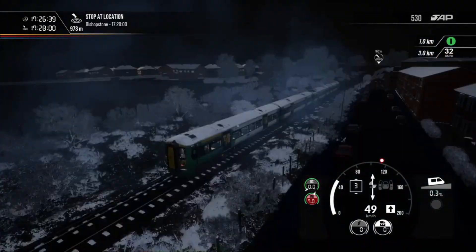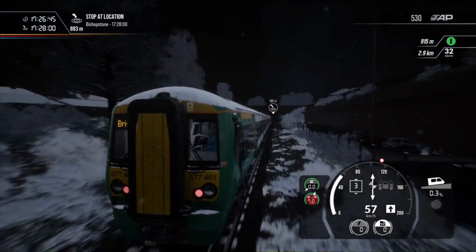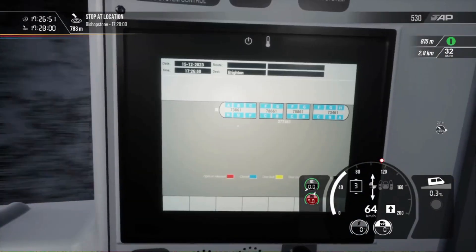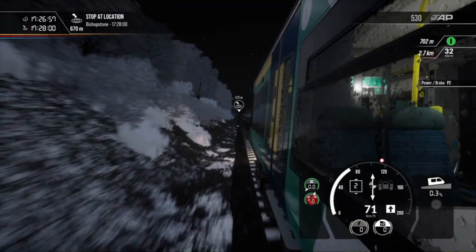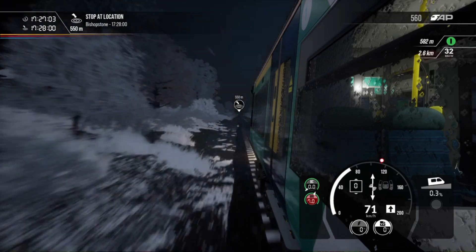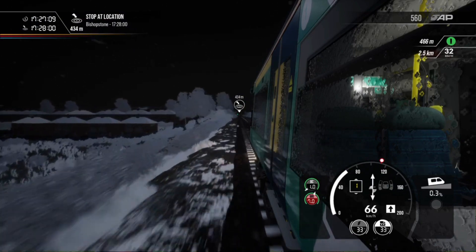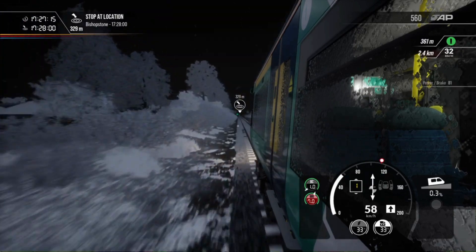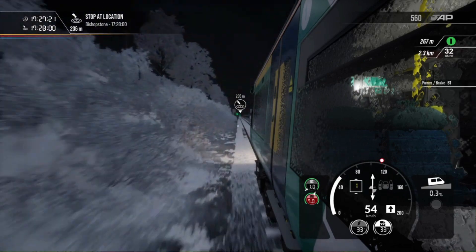Get this camera angle set so we can have a little bit more of the snow. We do have our inner camera angles as well, which I will gladly show off. So we've got this one, that one, this one, that one, and this one. Lovely, isn't it? And we're going to have to stop for Bishopstone here, otherwise if we overshoot it I'm not going to be in the good books with Southern. So let's get our brakes on now so we can stop for Bishopstone.